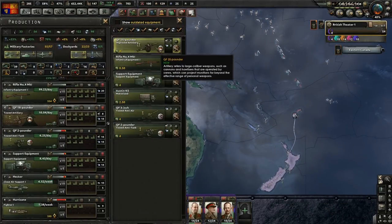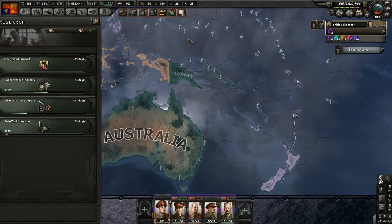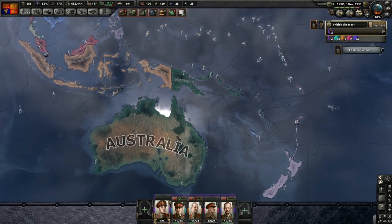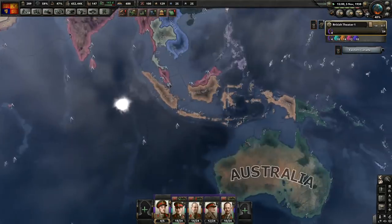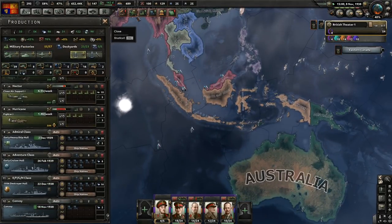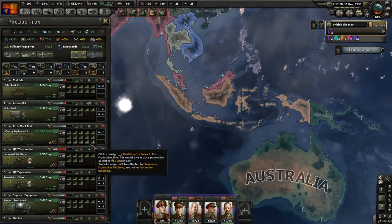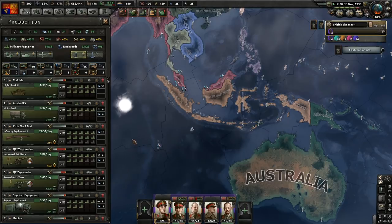We're getting a decent amount of political power. We just need to wait a little bit longer - another 115 days, I think. We have got some more dockyards as well - we'll just put that in the convoy.